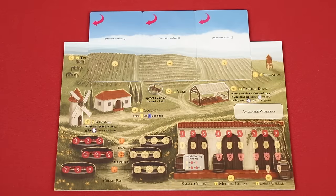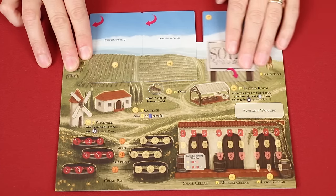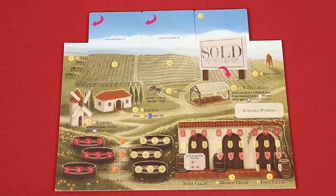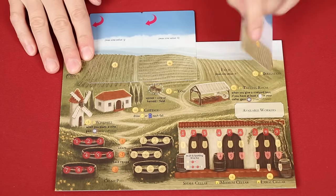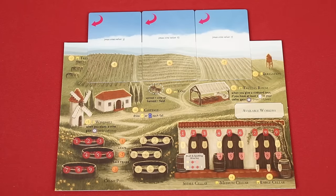Another expansion element brought over from Tuscany and built into the core game are these field cards. They allow a player to sell a field they're not currently using in order to gain extra lira, but this limits how many grapes you can grow. Then later in the game, if you want the field back, you can pay the appropriate cost and return it to its original side and start growing grapes there again.